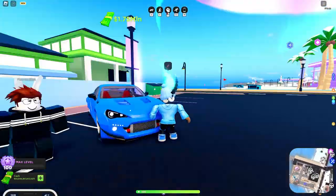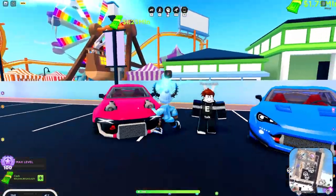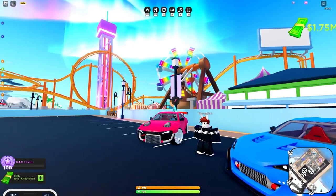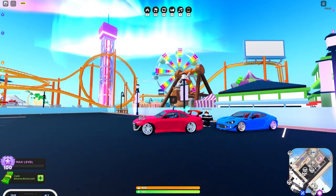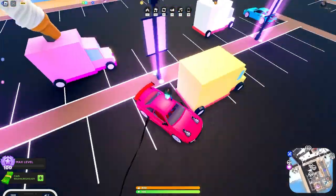Here we have the Street Fighter, also known as the BRZ in the real world, and the Missile, also known as the S14 in the real world. These cars are so clean. I didn't really customize the Missile because I really like this color — this color isn't officially in the game.